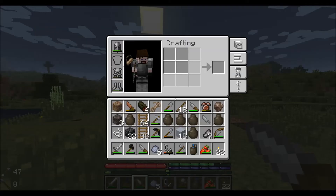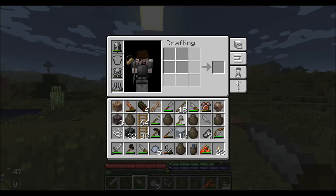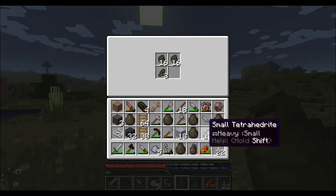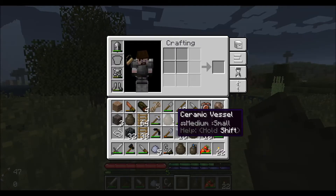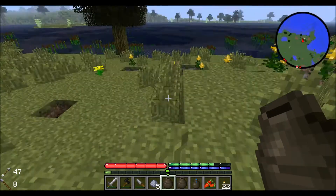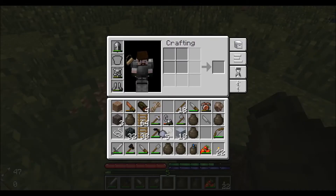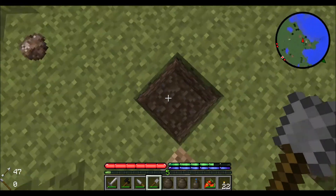Now we will need to find some tetrahedrite — just like that — or some other source of copper. We'll take an empty ceramic vessel and put as much of that copper as we can find into it. Then we're going to want to make another pit kiln.